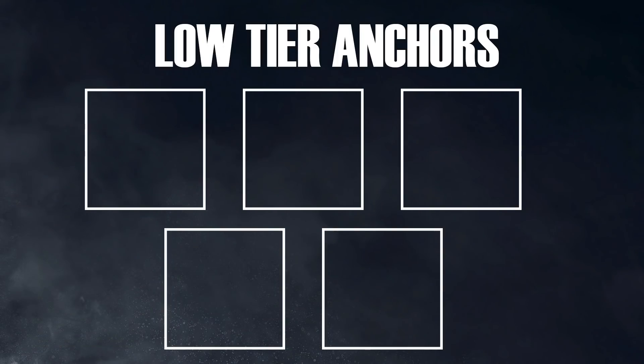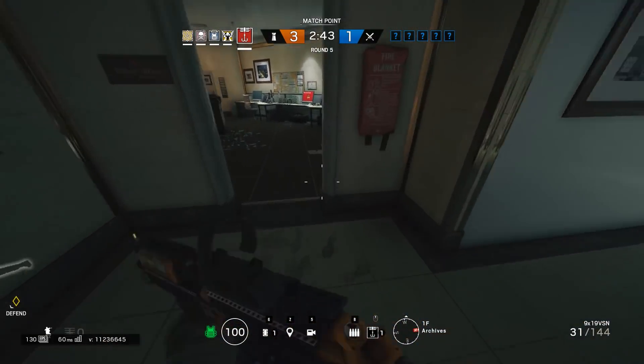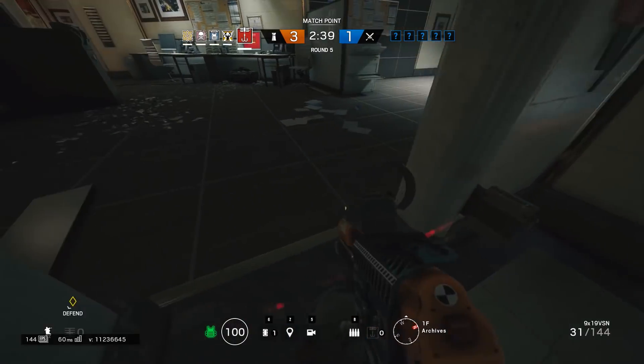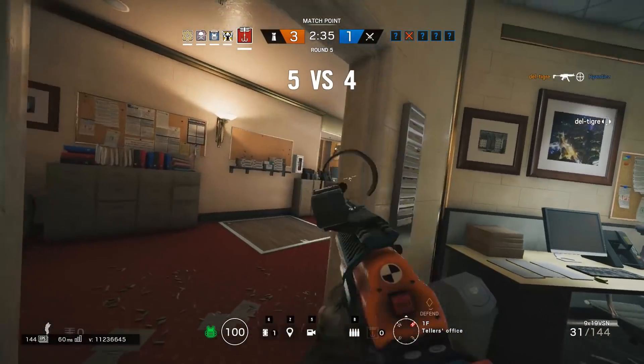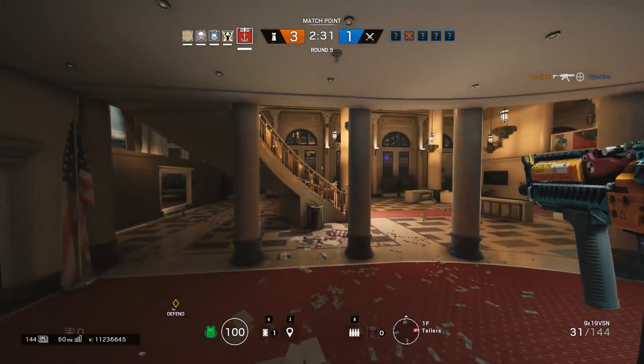Now we're going to move on to low-tier anchors. These are people that can stay on site but really don't benefit from staying there at all, and probably would be better off-site. The first one is Kapkan. You can put down traps across the map, and him sitting on site isn't going to benefit you. You kind of want to use him to put down traps across the map, and then roam and wait for them to either try to shoot the trap — and kill them while they're shooting it — or hear when they break it and try to flank them knowing where they are.